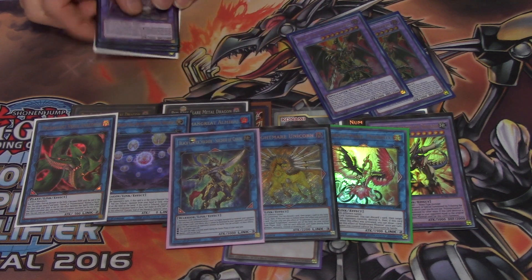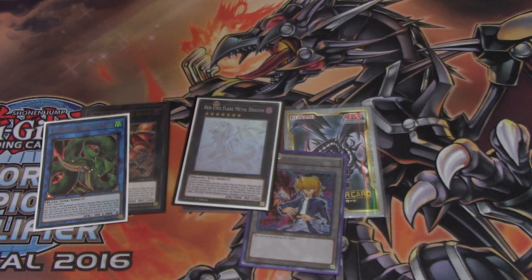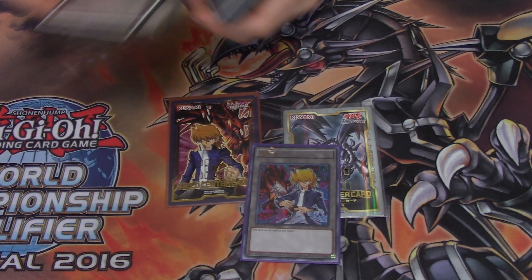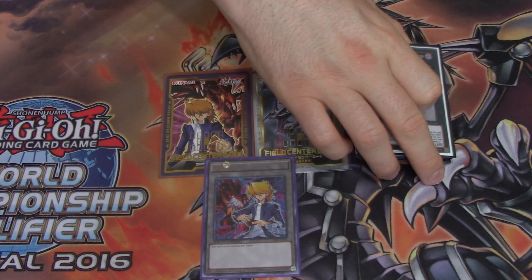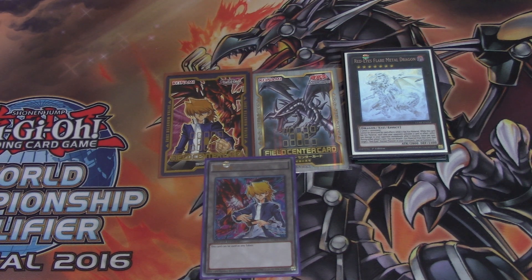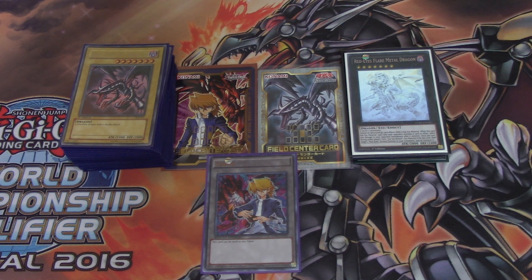I hope you guys all enjoyed this deck profile. I love Red-Eyes Black Dragon — I know I made a bunch of jokes in this video, but I do enjoy the deck thoroughly. It's a fun deck to play and I'm so happy that Konami has given support and love to this deck over the years. Joey Wheeler was an awesome character in the anime — he's actually probably my second favorite character next to Kaiba. Atticus Rhodes was a cool character in the GX anime too, shout out to him. Without further ado, I hope you enjoyed this deck profile. Until next time, take care, have fun dueling, good luck dueling to all of you. Go Red-Eyes Black Dragon and go Joey Wheeler!